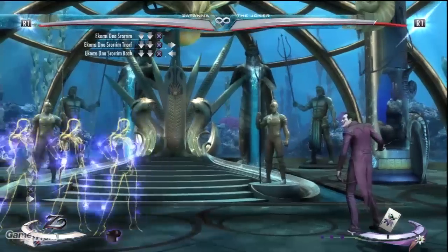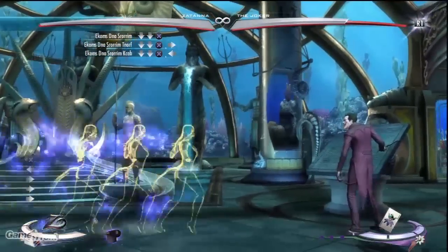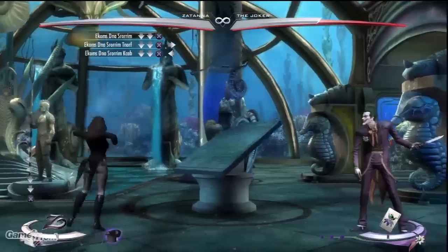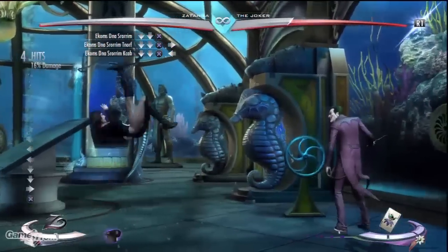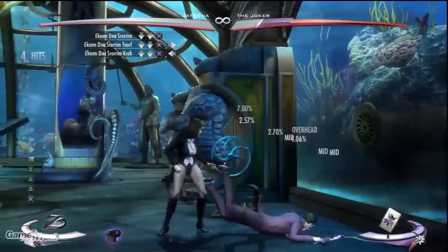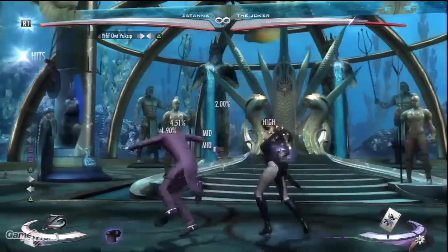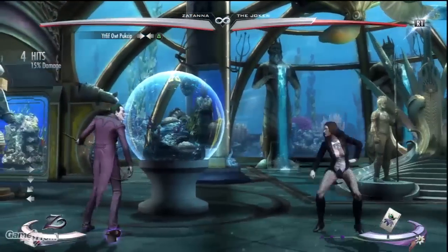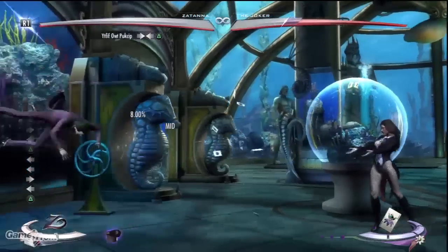Smoke and Mirrors: Down Down Heavy. Yet another move to further add to Zatanna's mind games. Zatanna splits into three, but only one of them is the real Zatanna. By simply entering the command, the middle Zatanna will be the real one. Pressing left will make the leftmost clone the real one, and pressing right will make the rightmost clone the real one. Note that while in this state, Zatanna cannot block. 52 Pick Up: Back Forward Medium. This is Zatanna's main combo ender. It's decently fast, covers about half the screen, and can be comboed into after most of Zatanna's basic moves.